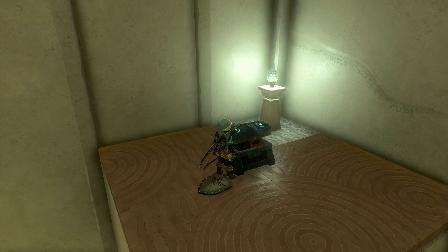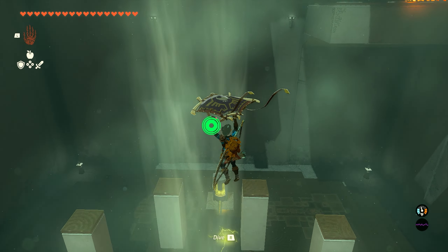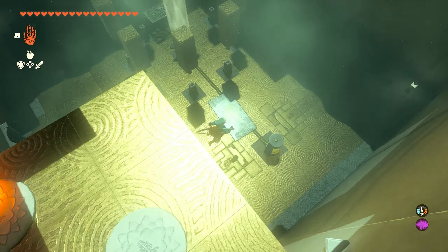Inside the chest you're going to get yourself a shield, so we'll go ahead and grab that shield. And once you pick that up, we're then going to fly back across. This time we're going to fly to the other corner where the fire is, and we're going to pick up one of these fire emitters and drop it off the side, because we're going to use this to light some candles.